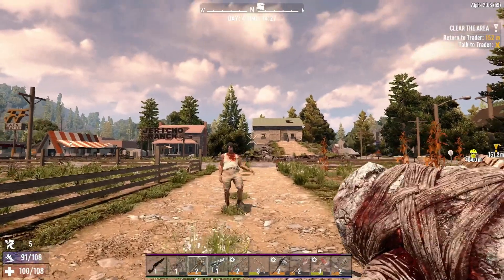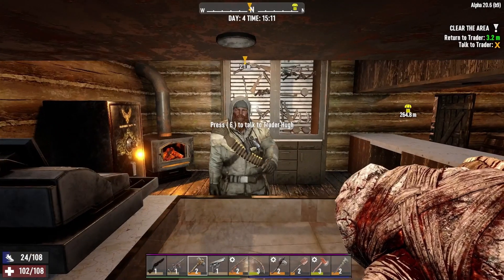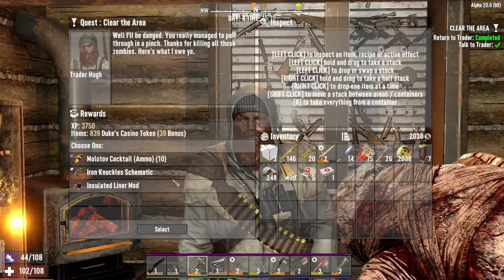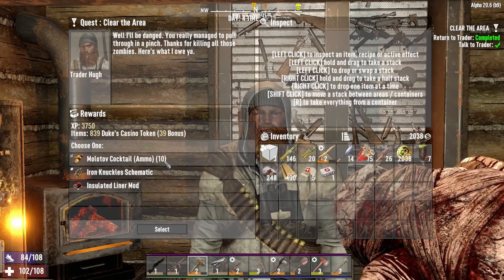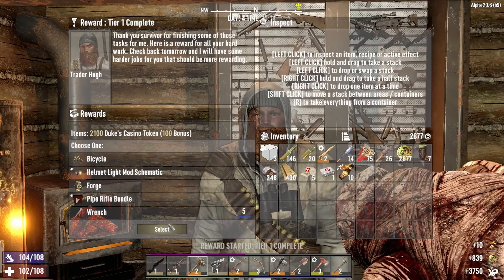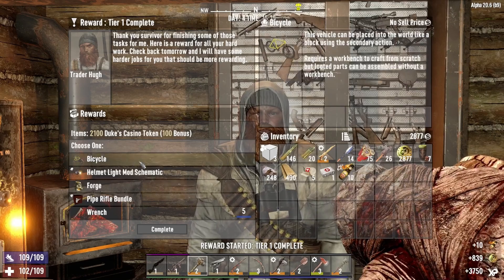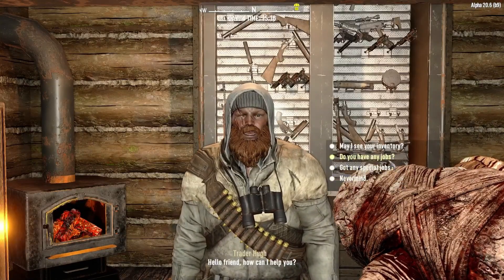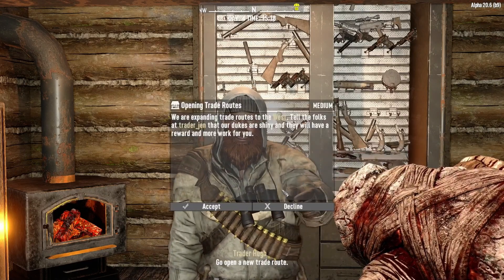Deal with Mo. Insulated iron mod, iron knuckles schematic, and Molotov cocktail — I think we gotta go with Molotovs. Hey, we got the bicycle! Sweet! That's quicker than I remember. And now we do the special jobs that'll unlock the trader routes — let's do that.